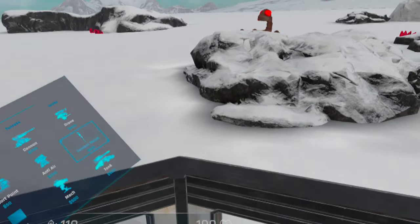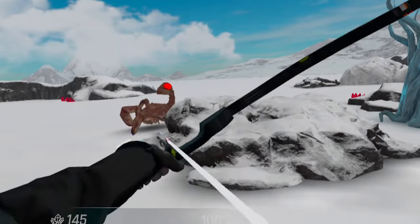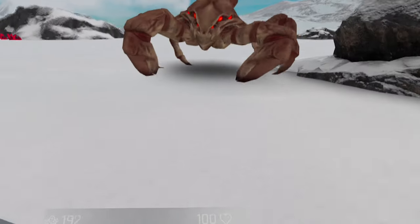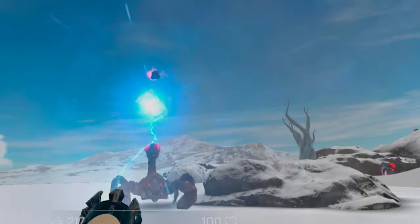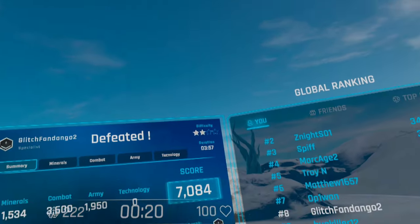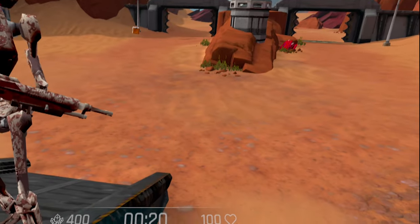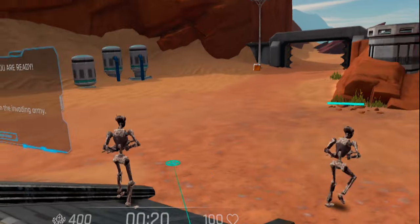Guardians VR hides its early access standing well in most areas, but it does feel like there is a little more work to be done in the graphics department. The visual world of Guardians VR is perfectly acceptable, although a little on the bland side. It would seem that to keep the maps large and open and the bugs fast and flowing, the developers needed to choose a somewhat dreary setting for the action. The two worlds available at launch are desert and snow themed respectively, and create large expanses of somewhat flat, uniform terrain. It's perfectly functional and doesn't hinder the gameplay, but is far from stunning.